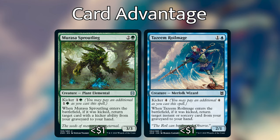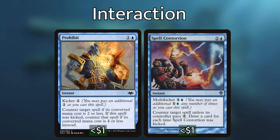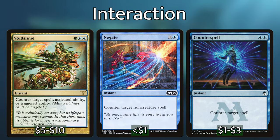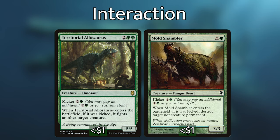Moving on to our interaction, let's talk about our kicker pieces first. Starting with counterspells, we have Prohibit and Spell Contortion — both have kicker, making them a little more expensive, but Spell Contortion is a card draw engine in disguise and Prohibit will handle most of the value pieces our opponents cast. We also have Plasm Capture, which protects us from every other type of spell and can give us extra mana to pump into Verizal on our next turn. I've reasoned that more expensive counterspells are fine here because of the kicker synergy and because we're ramping so much. I'd also recommend looking into Void Slime, Negate, or Counterspell. Territorial Allosaurus can help with spot removal for creatures and Mold Shambler for non-creatures — both give us a big body onto the battlefield.